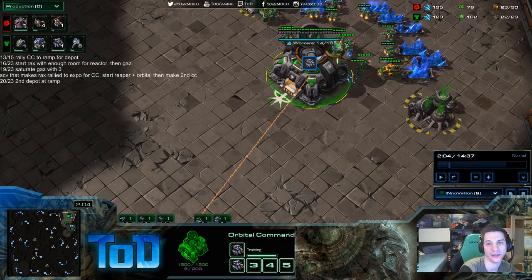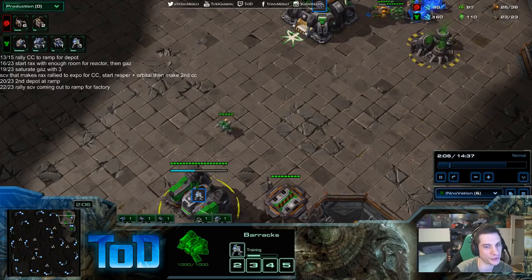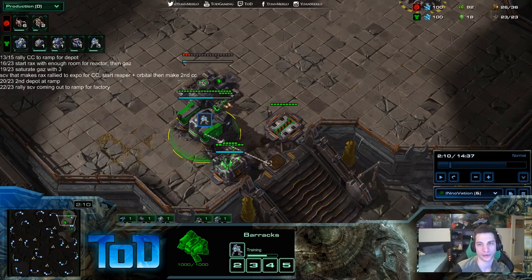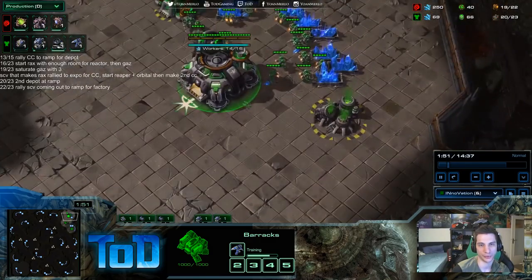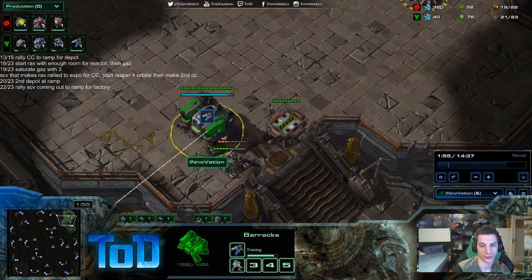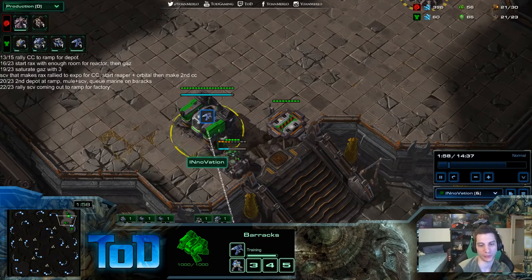That was reactor at 24. I'm guessing he's going to saturate his second gas pretty fast after that. As soon as the reaper arrives, you have to check what's on the natural. Don't get surrounded because that was almost an absolute disaster — against a good player you can lose your reaper. Saturate second gas. It's going to be straight second orbital. Saturate second gas, get second orbital. On second depot at ramp: mule plus SCV, queue marine on barracks.